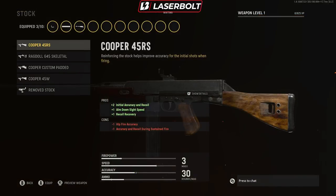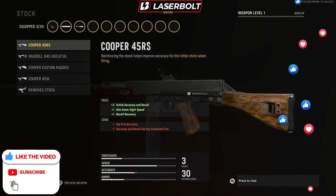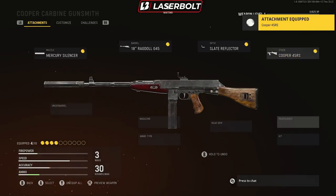For the stock, we're going with the Copper 45 — the first option. We're getting accuracy, recoil, aim-down-sight speed, and recoil recovery. That recoil recovery is very helpful for mitigating recoil. The only downside is you lose hip-fire accuracy, but that's not a big deal since you're mostly hip-firing up close. You do gain accuracy and recoil control during sustained fire, though it can get a bit jumpy — we'll compensate with another attachment.